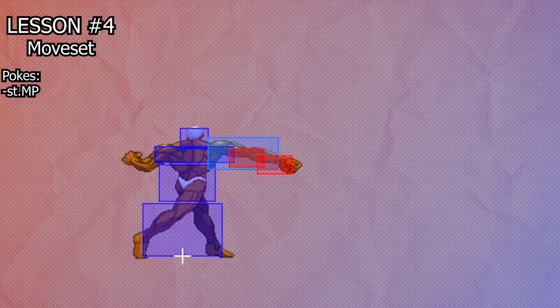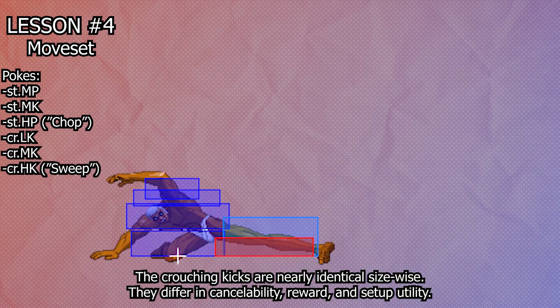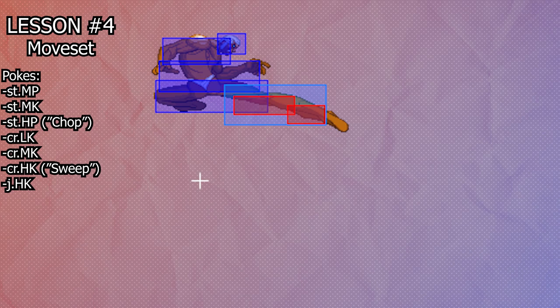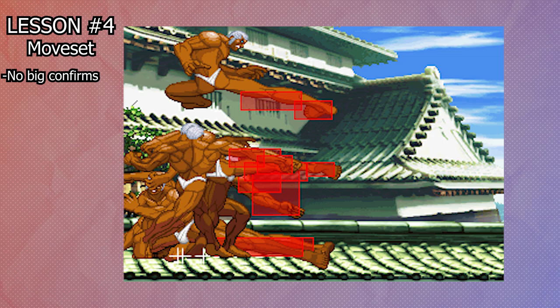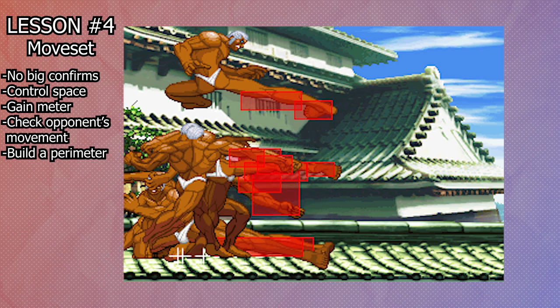Next we'll be talking about Urien's normals, broken down into several subcategories. First up, pokes. Your pokes include Stand Medium Punch, Stand Medium Kick, Stand Heavy Punch, Crouch Light Kick, Crouch Medium Kick, Crouch Heavy Kick or Sweep, and Jump Roundhouse. These moves together are the backbone of Urien's poking game. Your goal is not to get a huge confirm off of these — you want to control space, gain meter, and check the other player's approaches. Think about using your normals to build a perimeter where you can punish people who overextend trying to get in and control space at the same time.